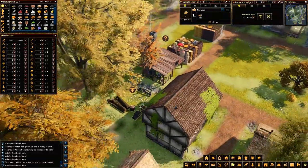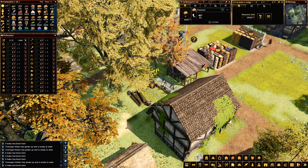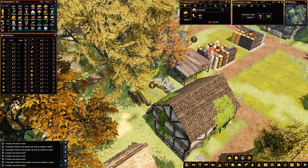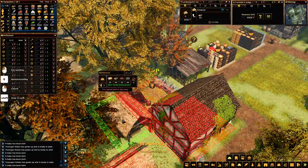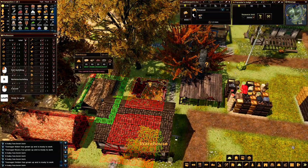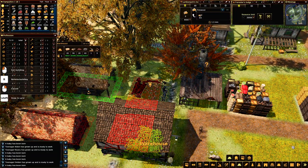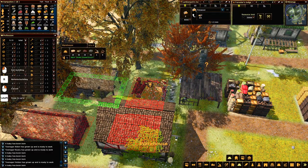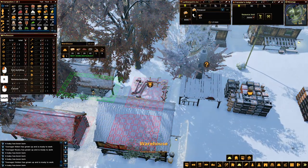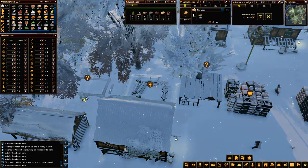And if I come over here - general information, terraforming, click research, storage. If I go warehouse - I can rotate it this way and have it go like so. Build me another warehouse. Forester's Lodge - nobody in it for the time being.